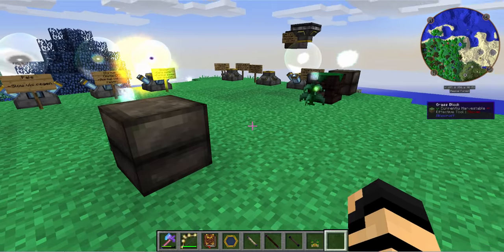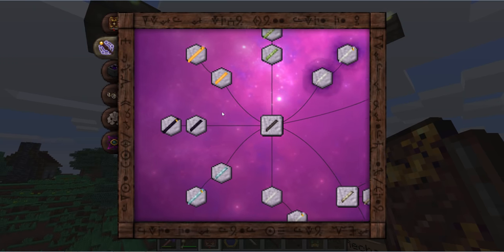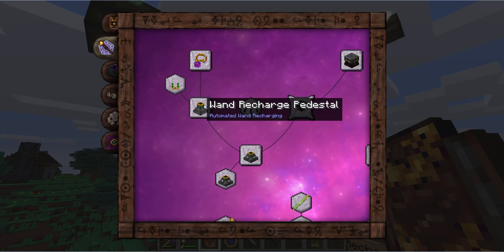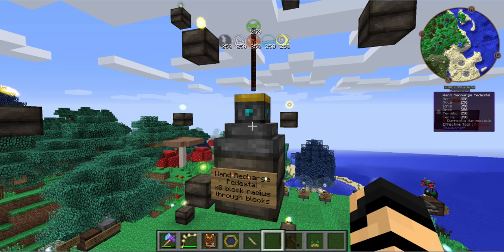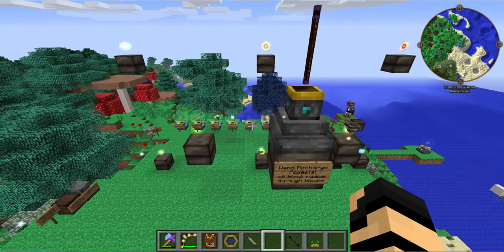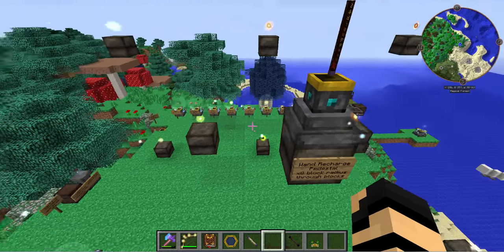To use a bunch of nodes for recharging, you need a wand recharge pedestal. Grab your Thaumonomicon — on the Thaumaturgy page, top left corner. The wand recharge pedestal is right there. It's a little expensive to make but you really only need one. You just put your wand in there and it will pull vis from nodes up to eight blocks away. Not counting the pedestal itself and the node's position, that's seven blocks between them. I've set up a giant cube showing how far it reaches, with none of the nodes close enough to bully each other.